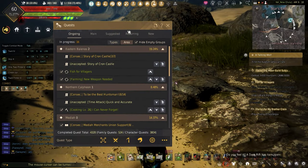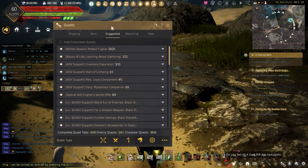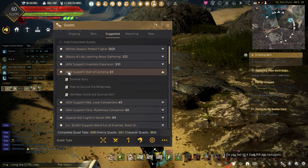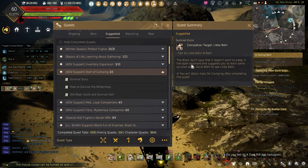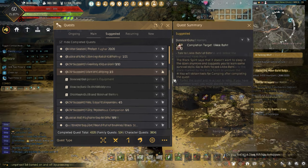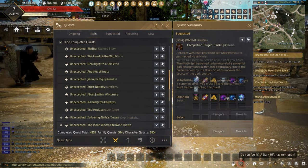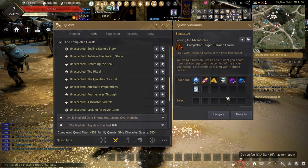Getting a tent is rather easy. Open up your quest log and under the Suggested tab it will be called 'Advanced Support: Start Camping.' In order to start this quest line you must finish the main story quest 'Boss Witch Hunting' or 'Looking for Adventurers,' which is towards the end of the Calpheon section.